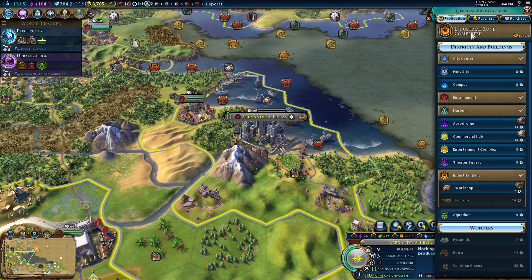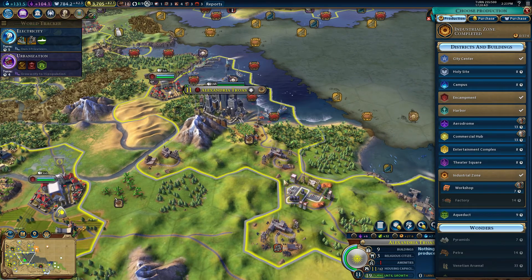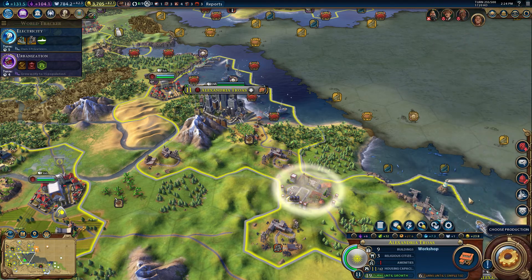Alexandria Troas just built an industrial zone — and a very nice spot, especially once we build mines all around it, which we haven't done now. I don't know if we're going to have more builders anytime in the very near future. I think for now I will work on a workshop though. Workshops are always nice.